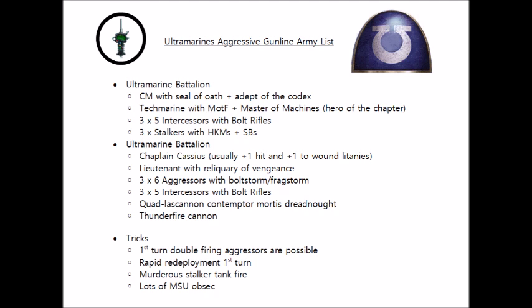In terms of weaknesses, one of my main concerns is that the Aggressors, while hilariously damaging in terms of firepower, aren't the toughest units to take out from return shooting. They're not bad with Toughness 5 and three wounds apiece, but against dedicated anti-heavy infantry firepower they'll go down quite quickly. Another concern is not having an absolute ton of ranged anti-tank — if the Contemptor Mortis gets focused on turn one, despite Duty Eternal and redeploy shenanigans, you could be in trouble against a list with a lot of backfield armour.